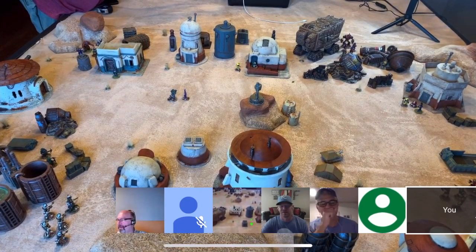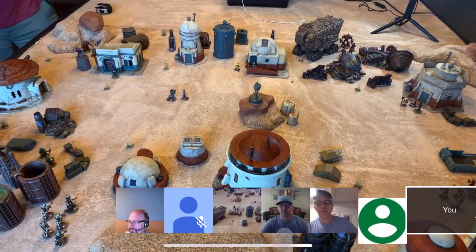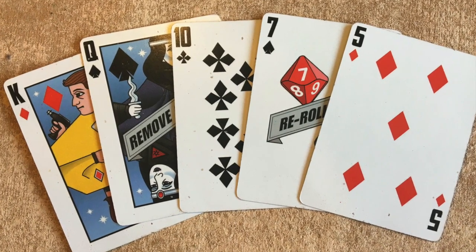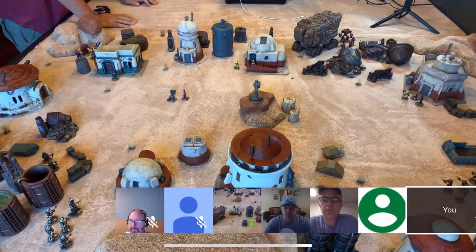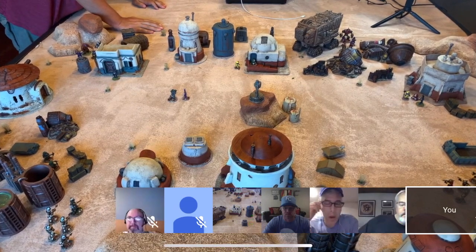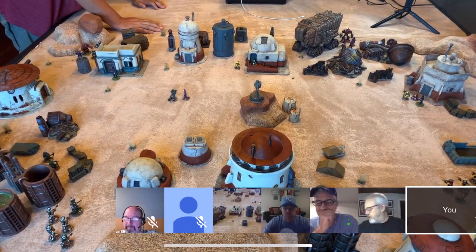In keeping with social distancing, I've asked some of the Basement Generals to remote in for this game. In Fistful of Lead, the action and the turn sequence are dictated by playing cards. Each player is dealt a card for each miniature they control every turn. I've asked the players to deal themselves cards. I'll be moving their troops based on their instructions and rolling the dice — bad dice can be all blamed on me.